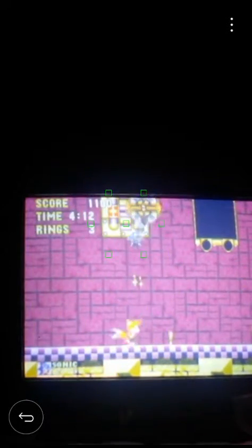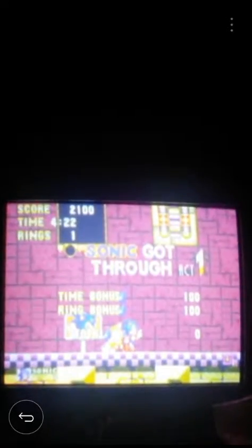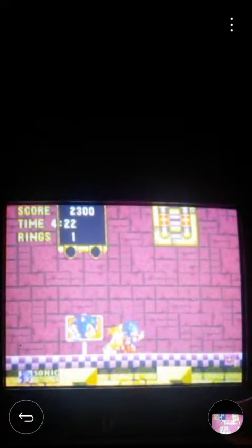Let's get a few cheap shots on Eggman even though we're not actually fighting him. Dang it, I think his shield did not work. Dang it. Okay, I just need one ring to live. All we need. Just jump over intentionally and there we go. That is it for Act 1 of the Launch Base Zone. Dang it, Tails took a run out without me, my guy. So anyways, on to the final stage of the game.